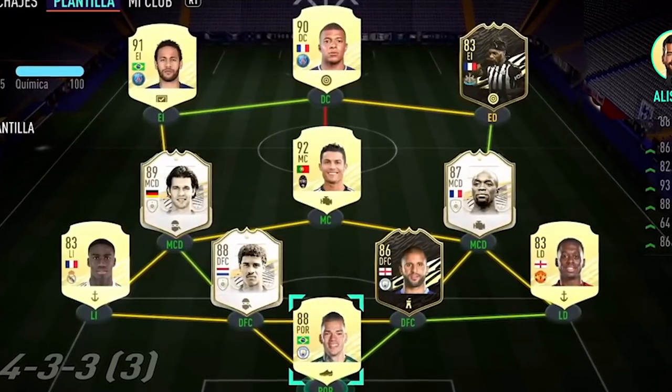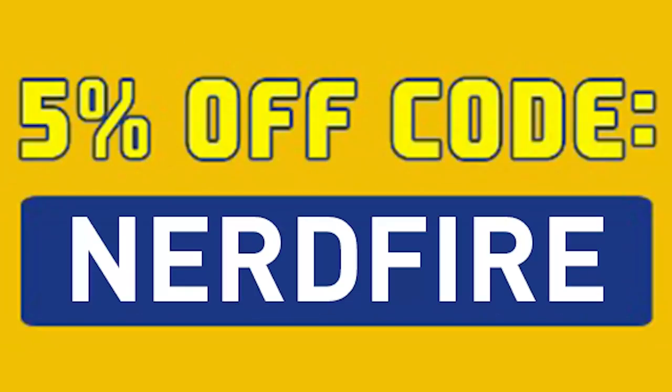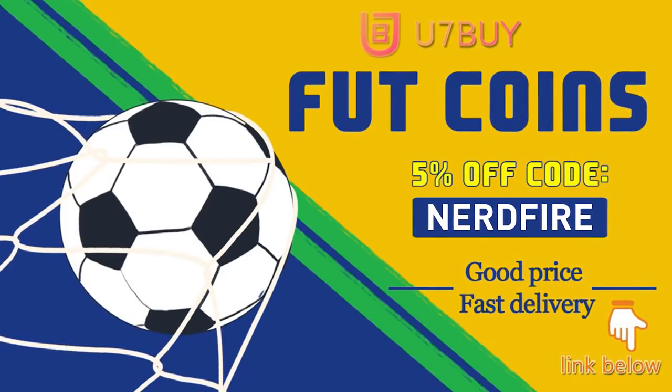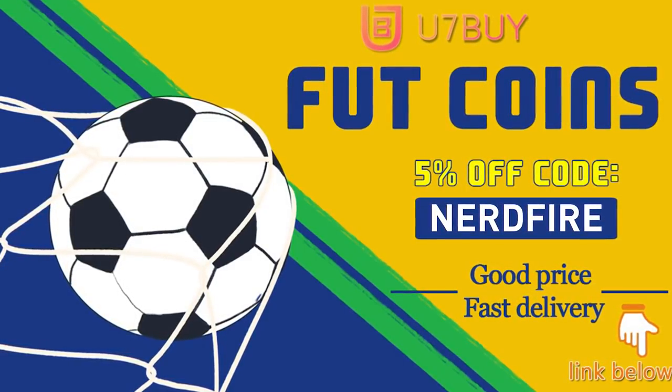Are you facing ridiculous teams and stuck with a bad squad? Head over to you7buy.com and get yourself some FUT coins using the code NerdFire at checkout for five percent off your order. It'll be linked in the description — they are cheap, safe, and the most reliable, so make sure you go ahead and check them out.